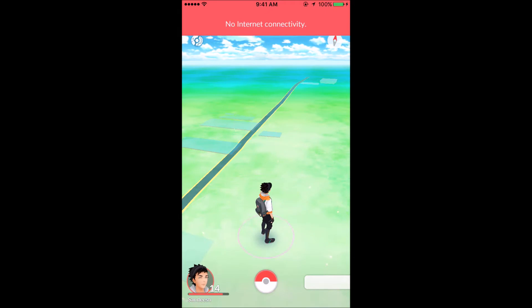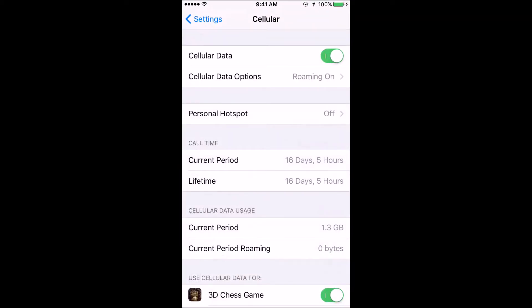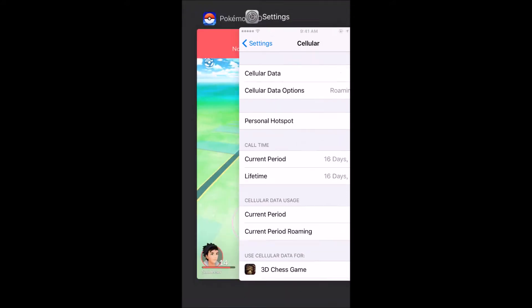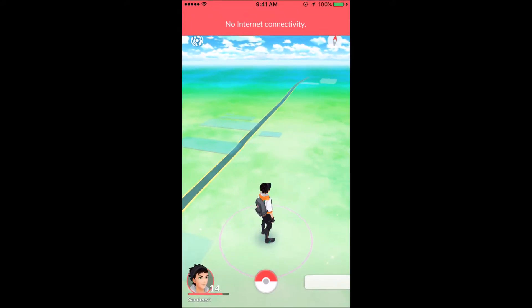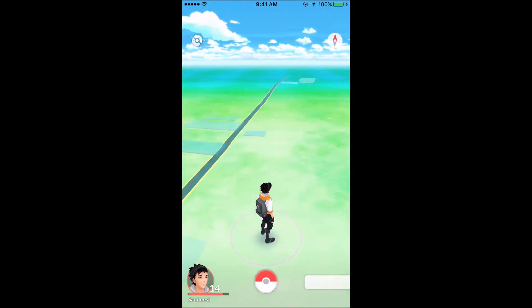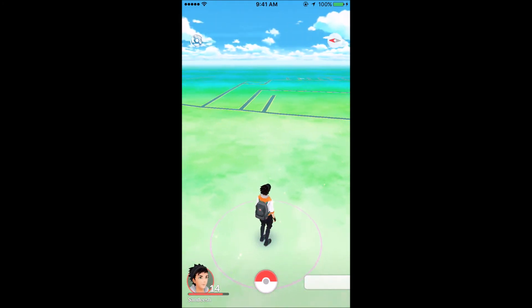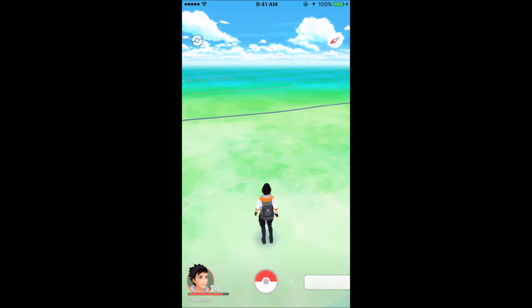Now I go back to Settings and turn the cellular data on. Now I go back to my Pokemon Go app. As you can see, the area has been shifted again and the character seems to be walking somewhere, because it keeps on updating the location.